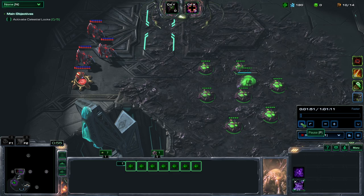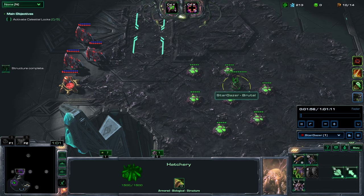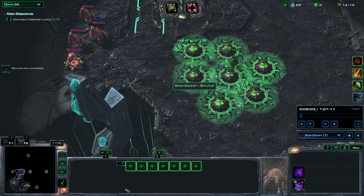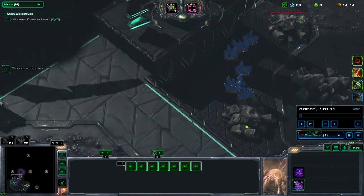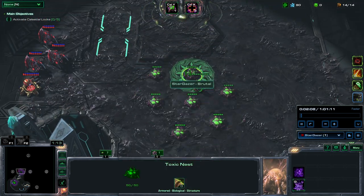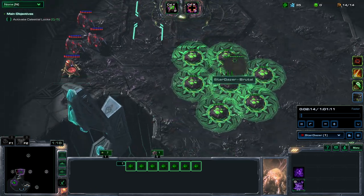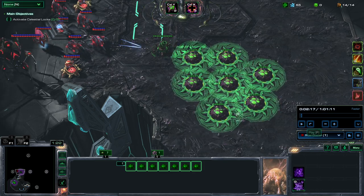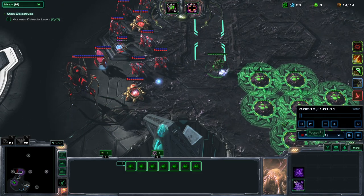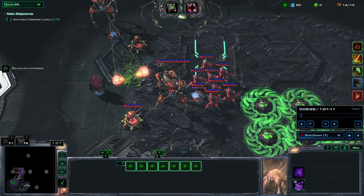So I had to play today otherwise the video would already have been up two hours earlier. The first order of business is to send the drone outside — I am Tunneling Horror by the way — and get these things over here. I placed seven of these in a flower formation, deactivated them, and put them on a hotkey, because that's the simplest way to do it.